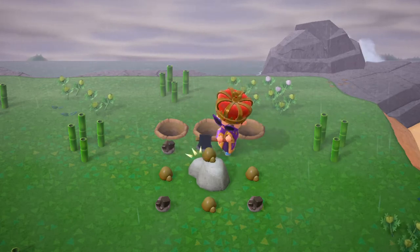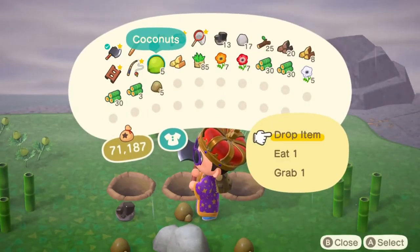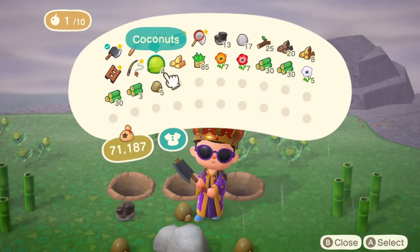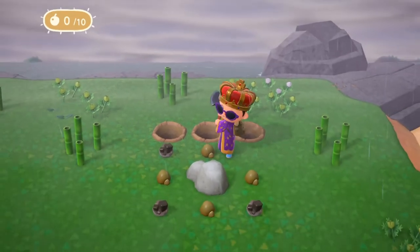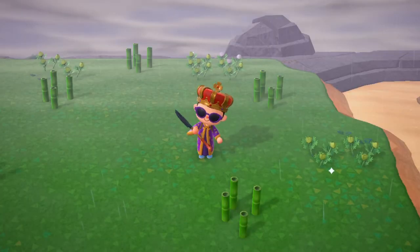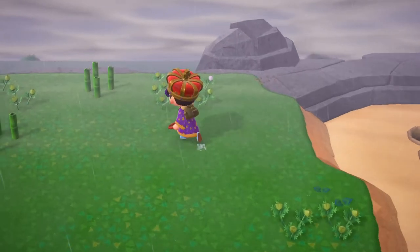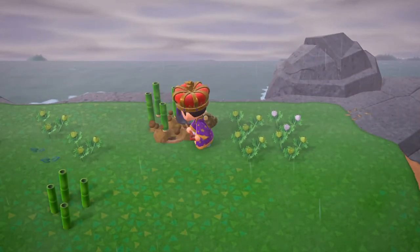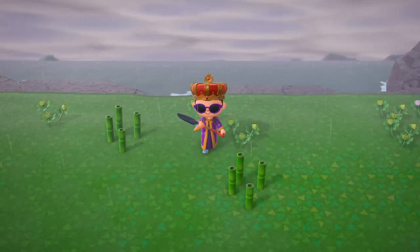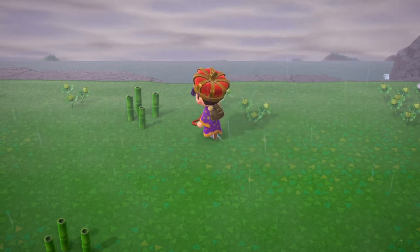I am not bringing any of these home, but if I got a gold nugget I would absolutely bring that home. It's worth more than a scorpion if you sell them, unless you have Flick — but I don't sell them because I like to keep them for building items that need this rare material. Once you max out the rock, eat a coconut, smash the rock, and continue to clean everything up. Using the Y button to kick the dirt over the hole instead of using the shovel to fill it is a way to spare your shovel uses so you don't burn it out as quickly.